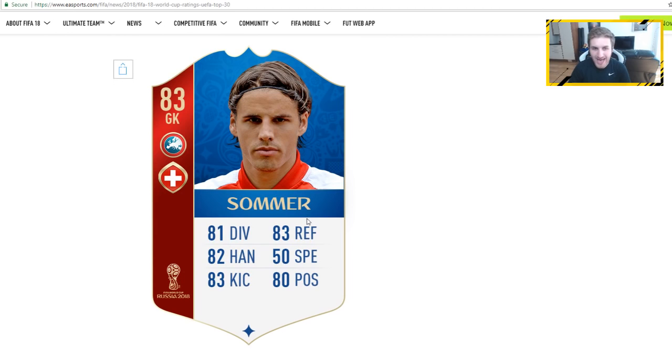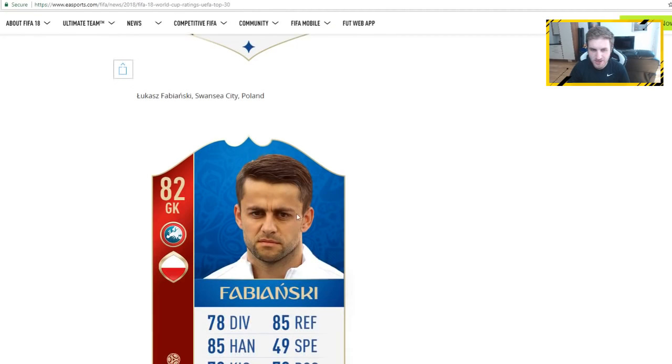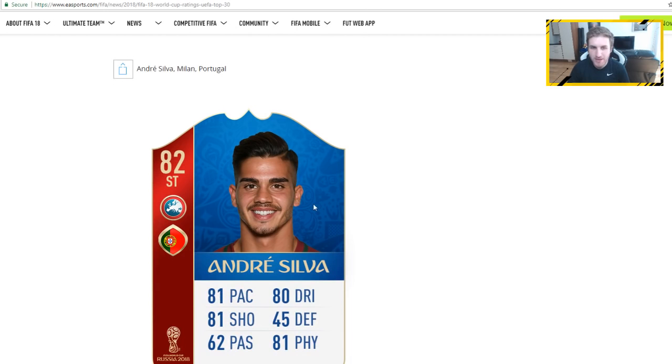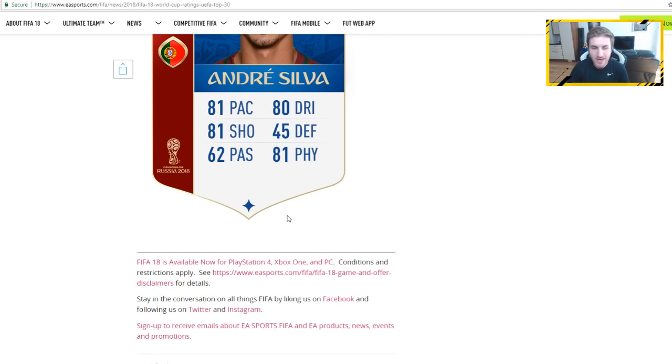Forsberg, 83 rating, same as Ultimate Team. Sommer, 83 rating. We have Christensen from Chelsea at 82. Zielinski with a very nice 82-rated card — he'd be a very nice option in World Cup mode. Fabianski 82. We have Jose Font at 82 rating. And Adrian Silva, who is literally going to be the biggest troll in all of the World Cup mode, with the same nation and same position as Ronaldo — striker for Portugal.